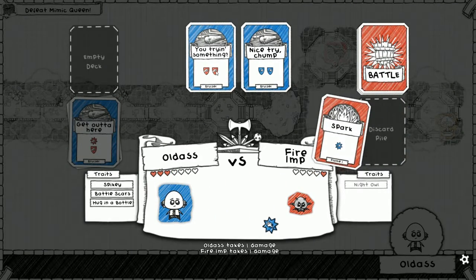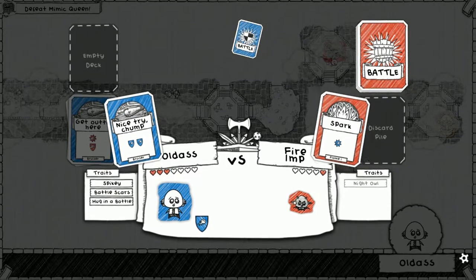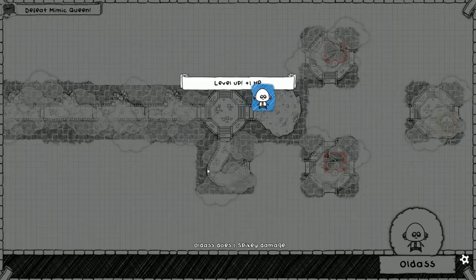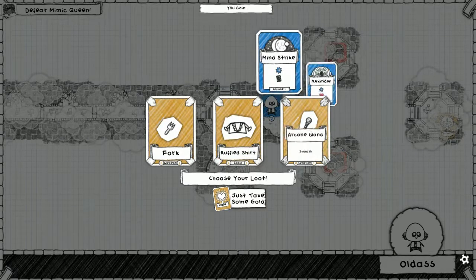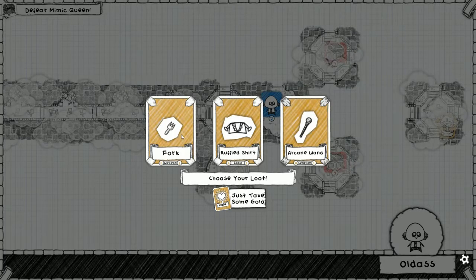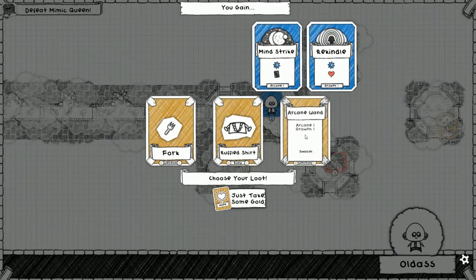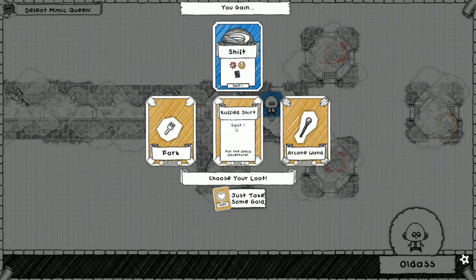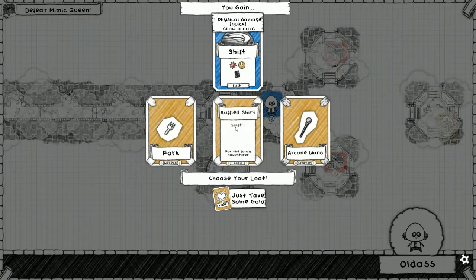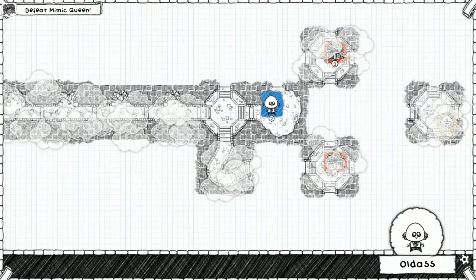One more attack - oh no, don't do this to me game, give me an attack. Oh okay - spiky, forgot about spiky! Fork, ruffle shirt, arcane wand - our off-hand is the one we need to be worried about. We need blade four, we need blade four. Let's go for it - actually let's keep ruffle shirt for now, there are many better items than the fork.